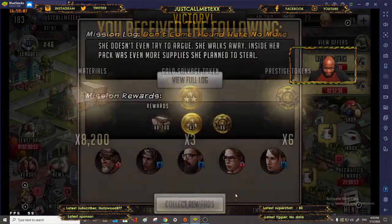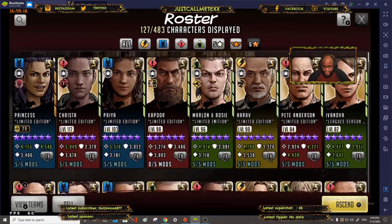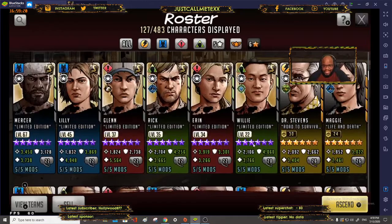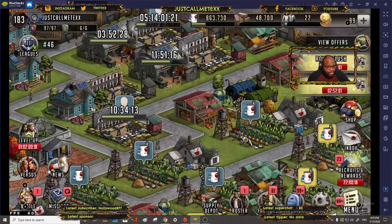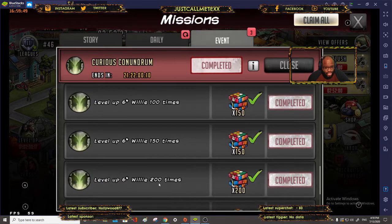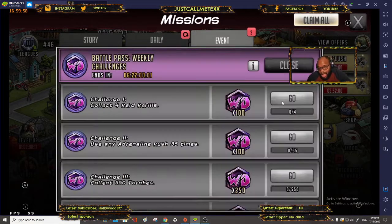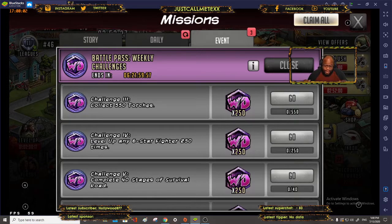For leveling up any six-star fighter 250 times, it doesn't matter which one — you can start leveling up any six-star on your roster. If you have Willy and haven't made him S-class yet, Willy would be a good candidate because his S-class event also requires leveling up his six-star character 250 times, so you can knock out both at once.